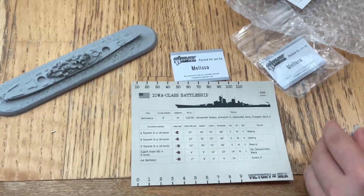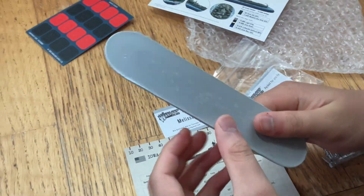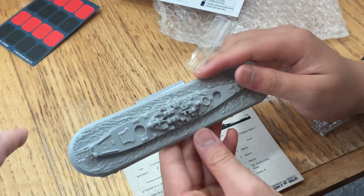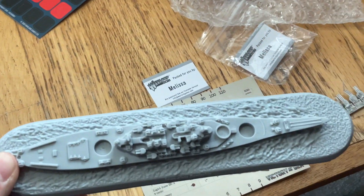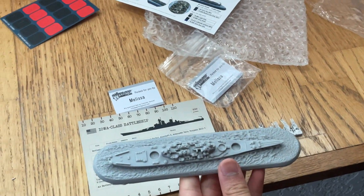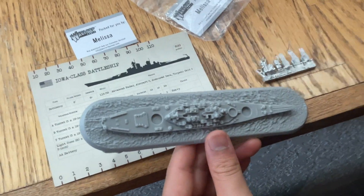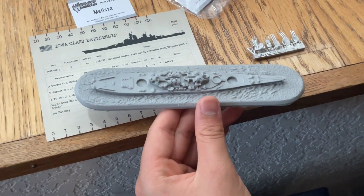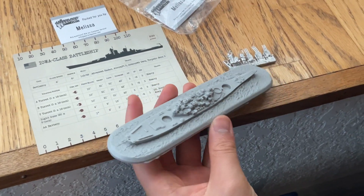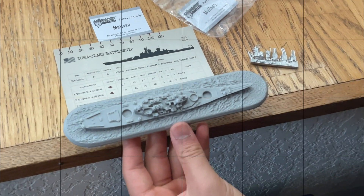This is not too bad — let's get into the ship itself. The ship is pretty big and there's not too much extra resin; you just need to shave off a little bit, but not as much as the Northampton from the starter set. Wow, it's a lot of anti-aircraft guns — no wonder what that's a lot for. We'll have to get these painted and assembled, and we'll be right back.